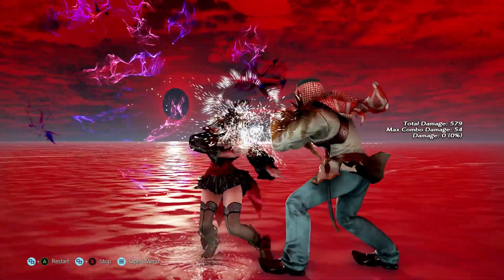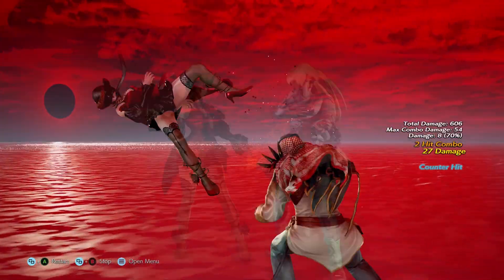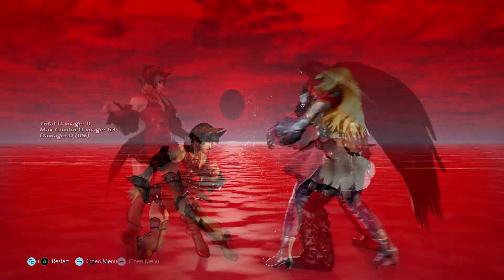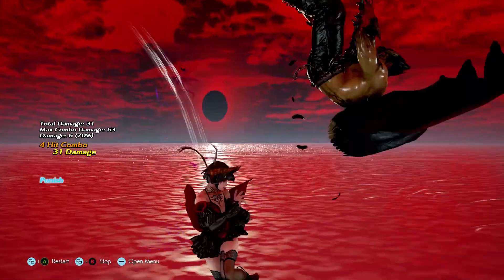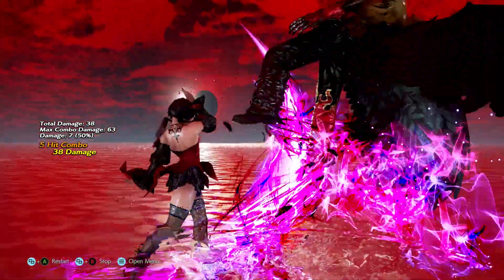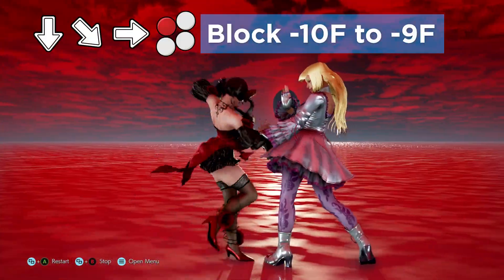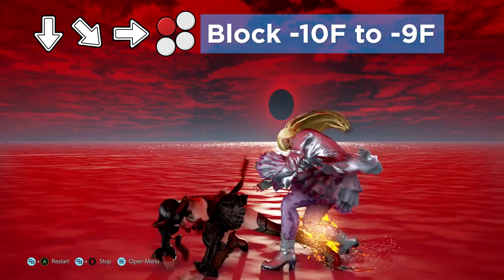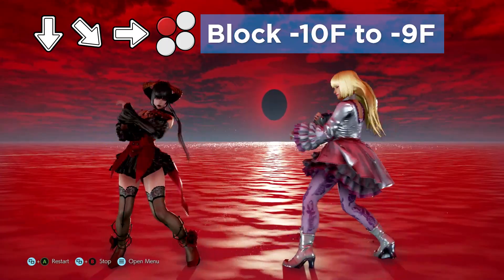Eliza was one of the weaker characters in season 1, and while her dive kick shenanigans have taken a hit, in just about every other respect she has received some nice improvements. Eliza's stationary dark wave is now safe on block, which helps her pressure game, especially from a down 3.